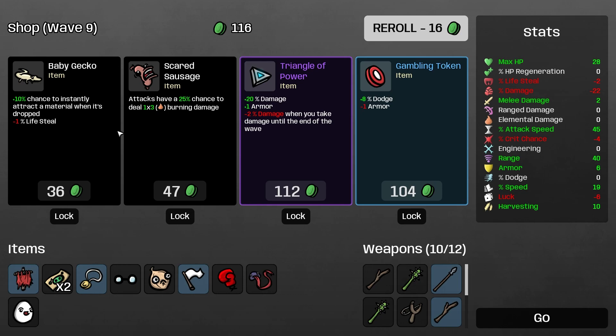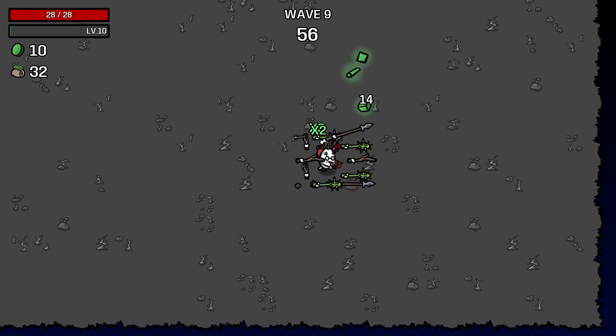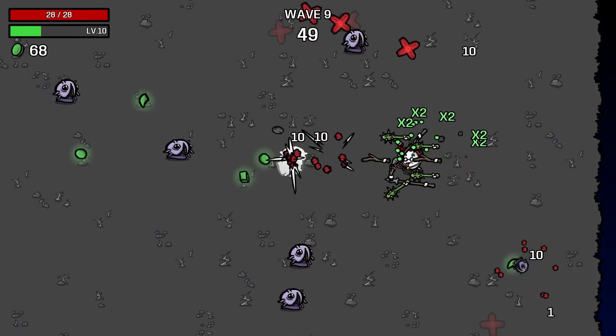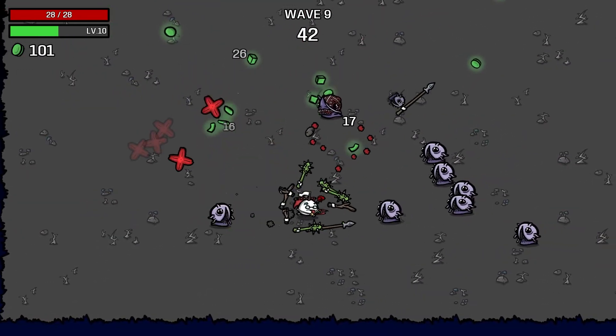Plus 20 damage, plus 1 armor, minus 2% damage when you take damage until the end of the wave. We're already on minus 22 damage - that would basically take us back up to minus 2, and even if I take damage 8 times we're still going to be on more damage than before we bought the item. I'm quite happy with that item - I'll happily purchase another one if we see one.